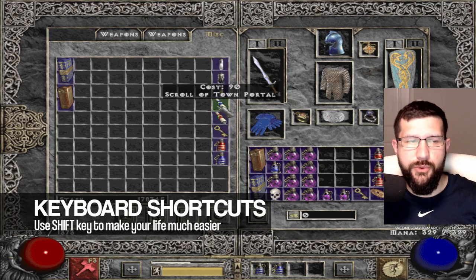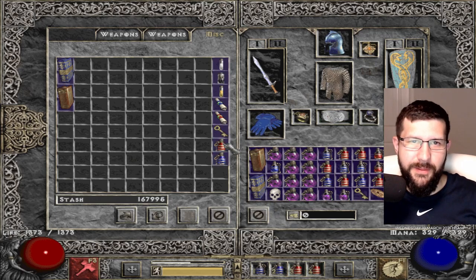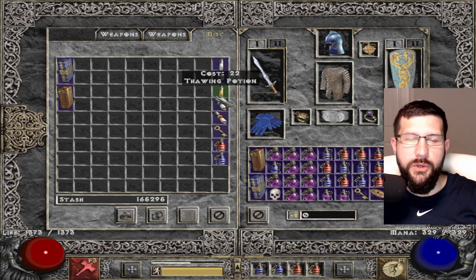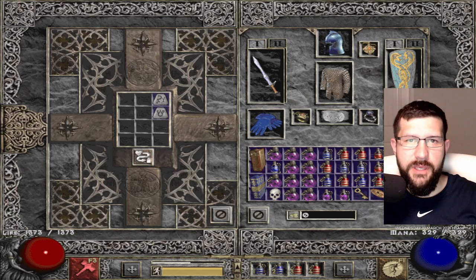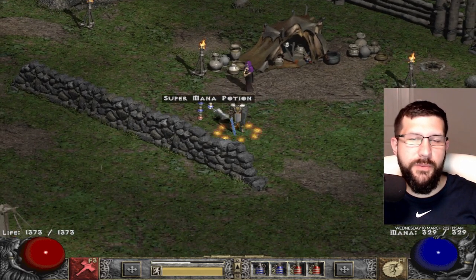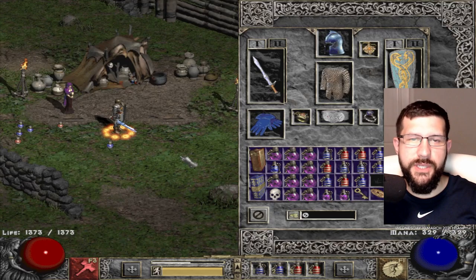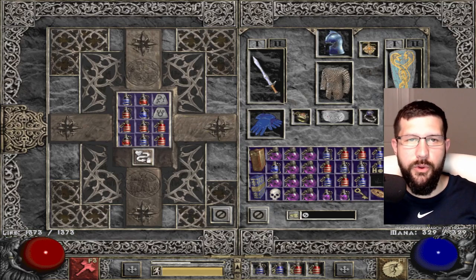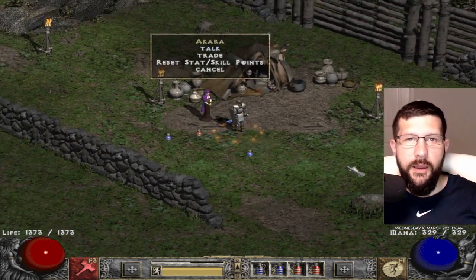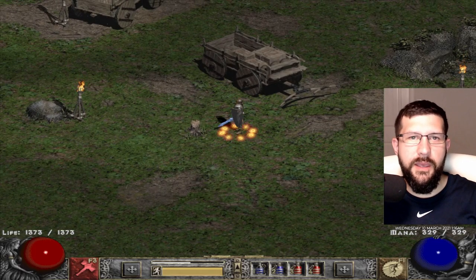The fifth tip is to utilize your keyboard shortcuts, which is something easily forgotten. At a vendor, press Shift and right-click to purchase the maximum amount of healing or mana potions and fill your belt. As a bonus trick, take off your belt in your inventory and put it right back on — all those potions move into your inventory — then Shift right-click again to completely refill your belt without clicking each potion individually.